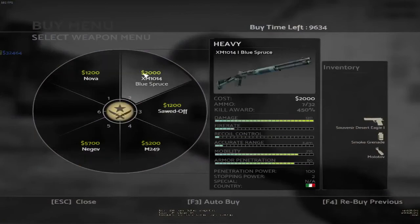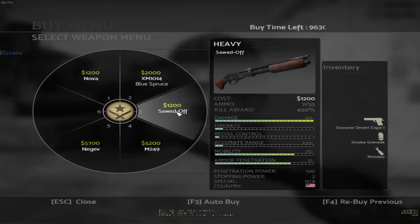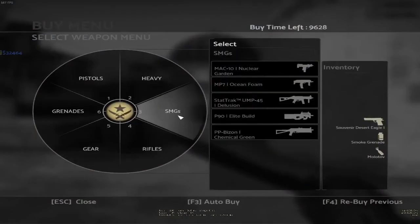For heavy weapons, I didn't buy anything new. This Blue Spruce is just a drop from last week. I also bought a MAG-7 from the operation — you'll get to see that when I switch to CT side.